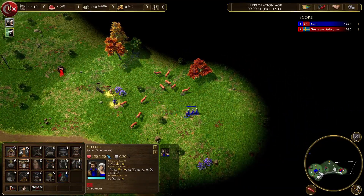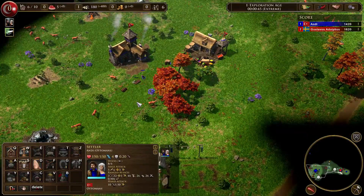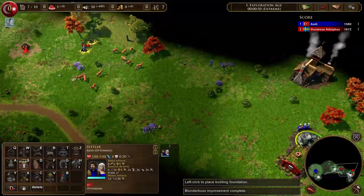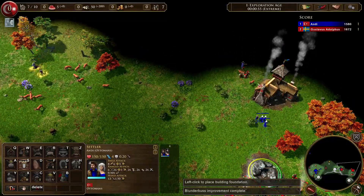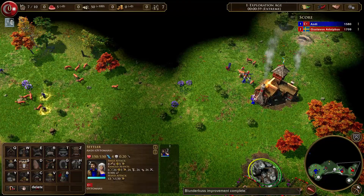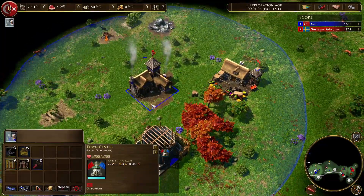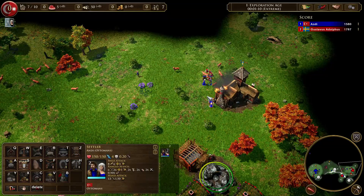I want to pick Ottoman so I don't have to gather any food and I start with 6 villagers. I can build a market and a mosque, so I can send my 3 villagers and then 2 villagers, and I just send all my villagers forward. I also have enough food for the attack upgrade for the villagers — blunderbuss it's called — so I'm doing more siege damage and more melee damage against their villagers. I think that's the fastest way to do it.